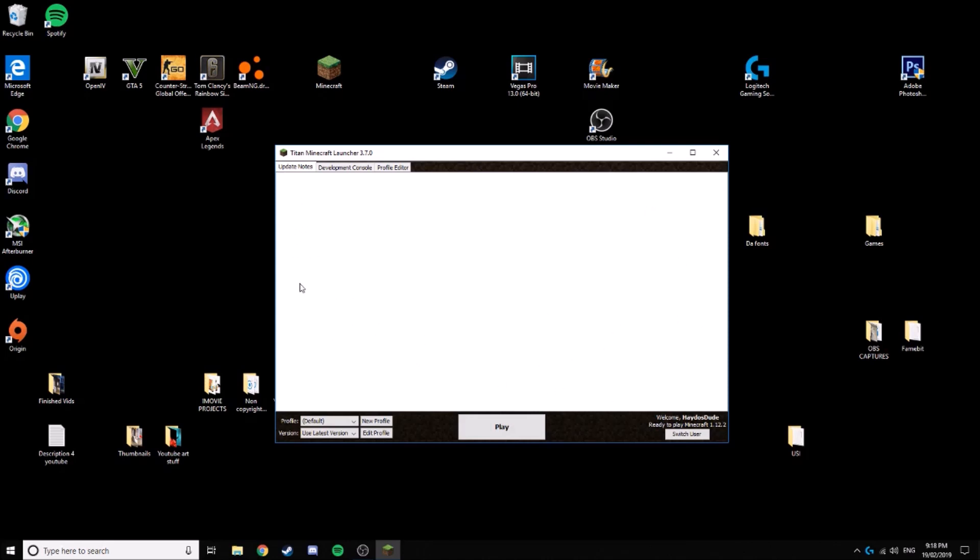Then you should get to this screen. It's got a bunch of Minecraft releases dating back to when it first came out, which is a cool feature. You'll see a massive Play button. When you click Play, don't worry, but it'll take around five minutes or so to fully download the game, because we just dragged and dropped it. It'll take about five minutes the first time.